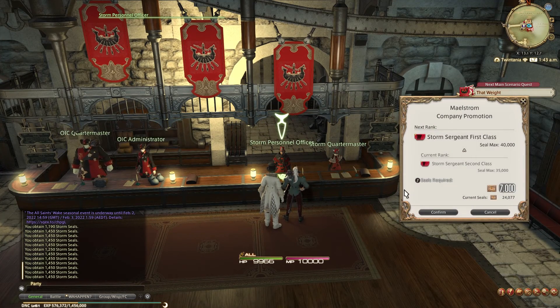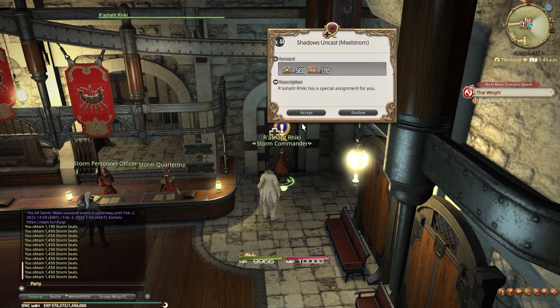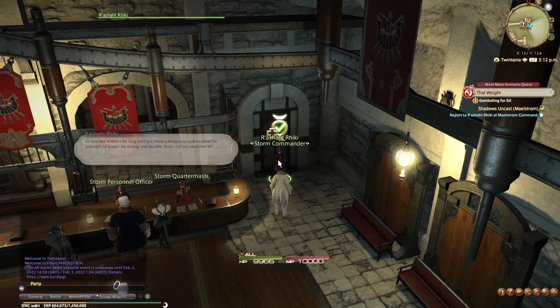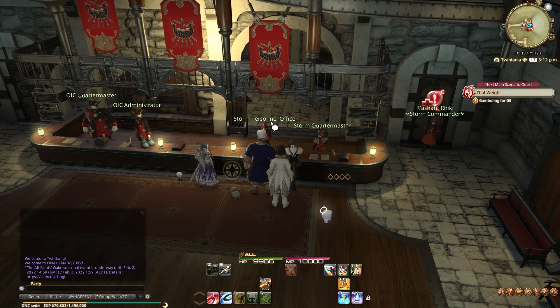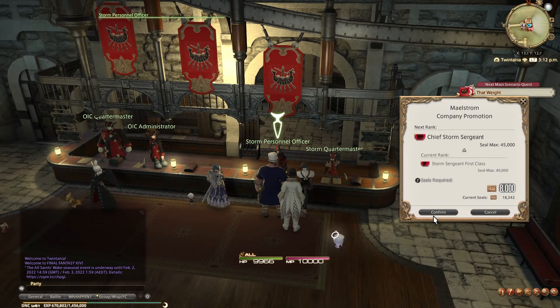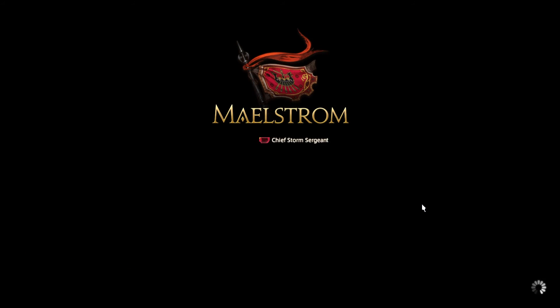After collecting those 24,000 seals, you can turn them all in for 3 more rank ups in your Grand Company. But after the first rank up, your commander on the right side will have a quest for you called 'Shadows Uncast', asking you to complete the level 44 Dzemael Darkhold dungeon. After this, you can rank up once more. At that point, your commander will have another quest called 'Gilding the Bilious', asking you to complete the level 74 Aurum Vale dungeon. And once again, after completing this quest, you can rank up.